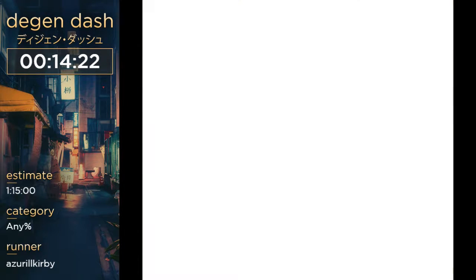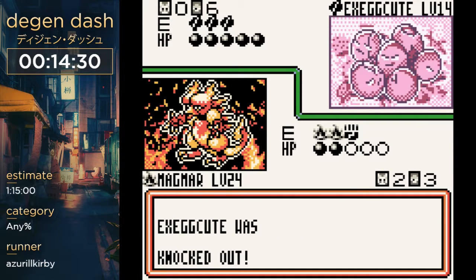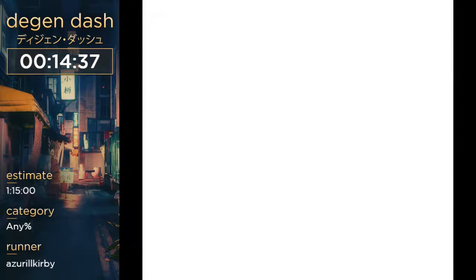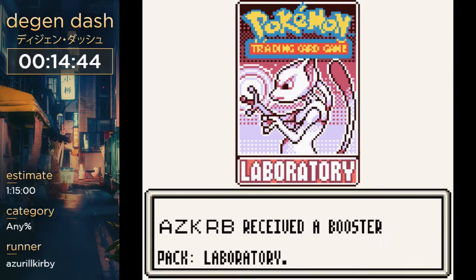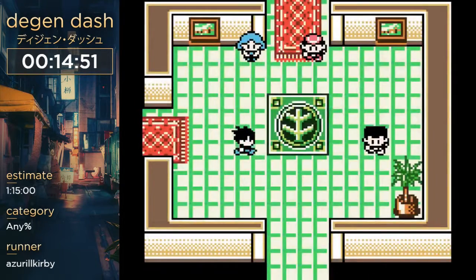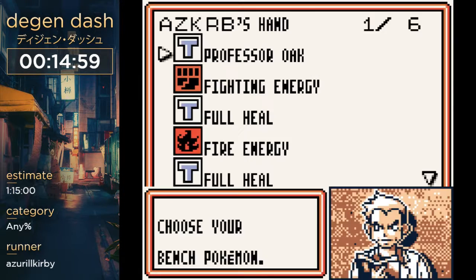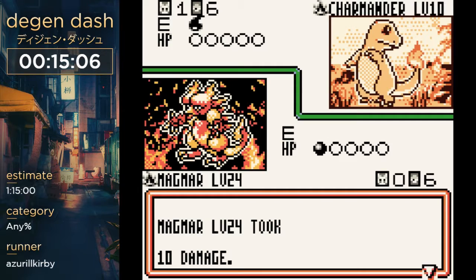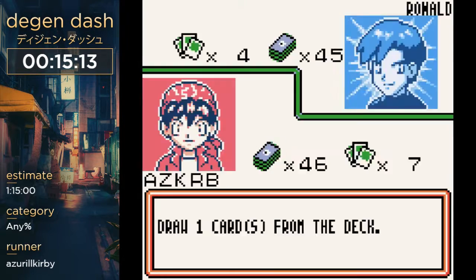The only pack we care about is Coliseum — they have all the useful cards for the run. This is Ronald, your rival — he's definitely not Blue at all. The entire point of this fight is that we want to actually lose as fast as possible, because there's no penalty for losing. If you win, you get a card that's not one we want, and it's a lot slower to win the fight, so we just lose. We just have him knock out our Pokemon and continue on.